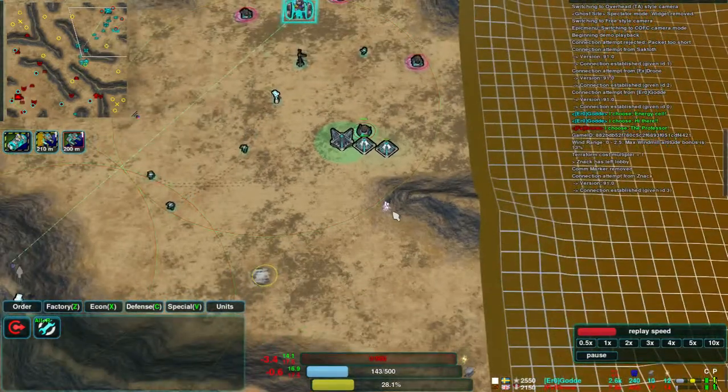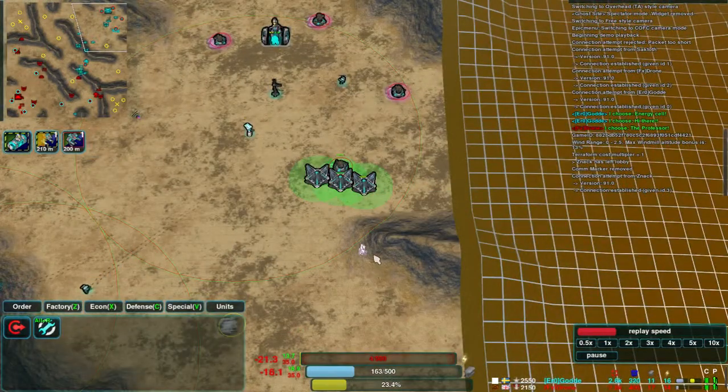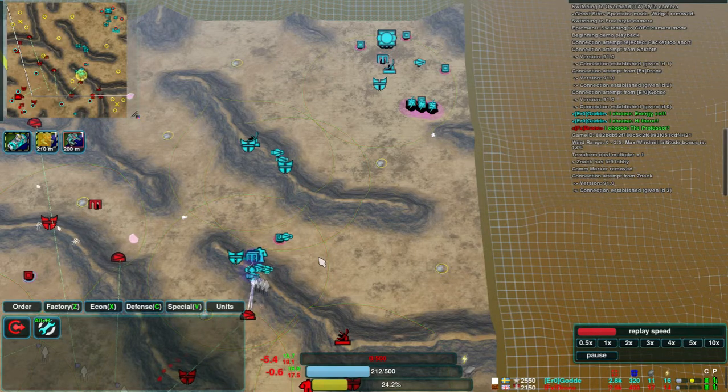There was a bit of a raid right there — an archer came in, managed to close up this solar collector and do a bit of damage, but ultimately didn't manage to destroy anything before being wiped out by bandits. Guard is very good at using the stream of units coming out of his factory to respond to threats made near his base.